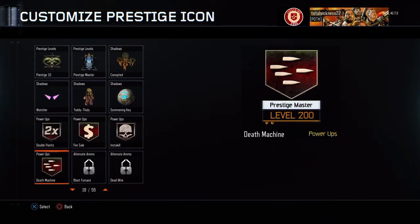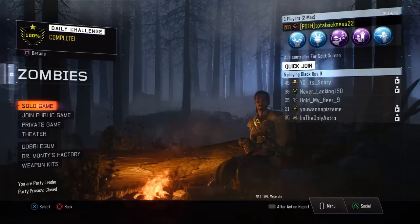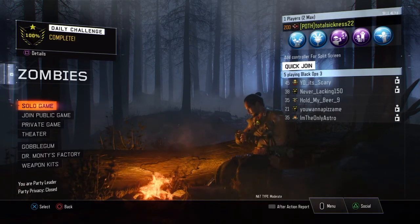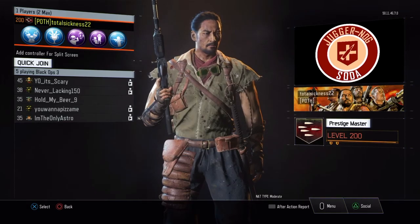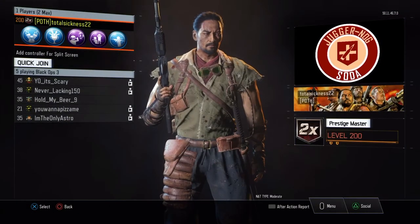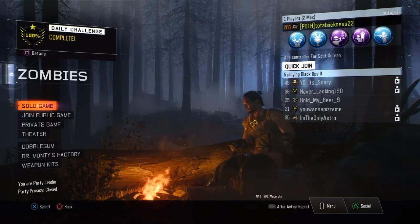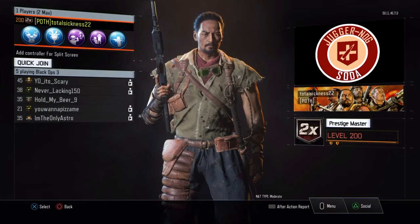And finally, Death Machine. This one looks pretty badass. Double points and the Death Machine are the most badass of the four. These all look great. Let's see how the double points one looks real quickly beside me — yeah, I definitely like the double points one best. It just looks so cool. Level 200 double points — look how badass that looks.